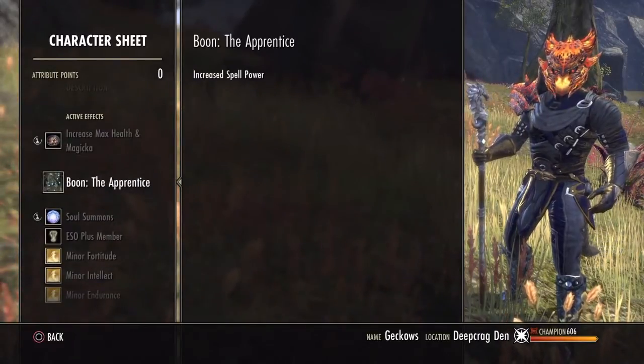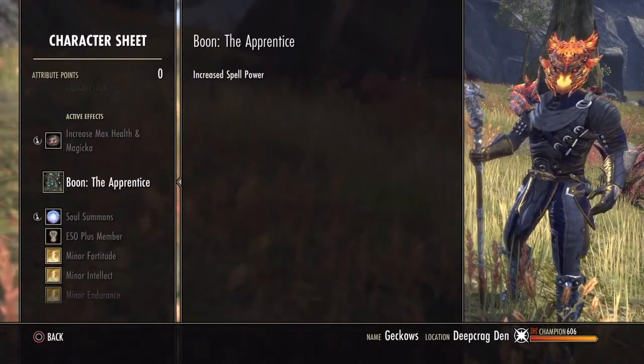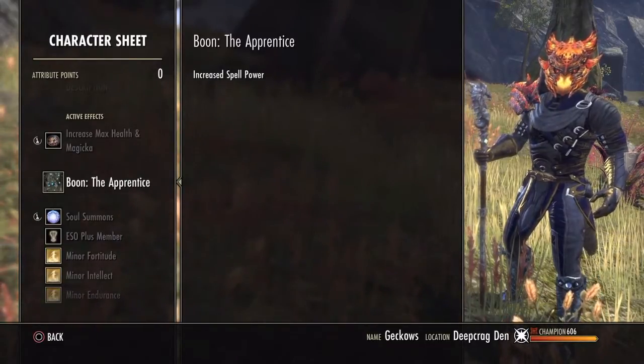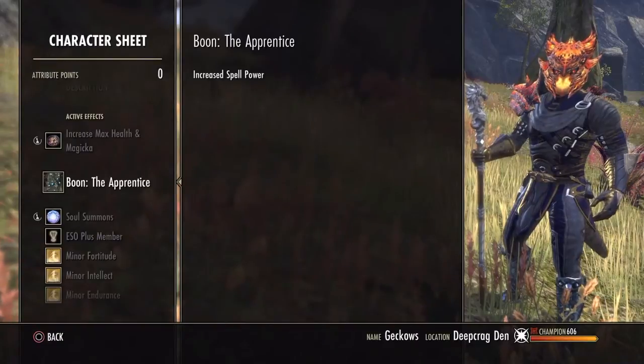For the Mundus Stone, we use the Apprentice to increase spell power. Again, if you run into Magicka problems, you might go with the Atronach for extra recovery.